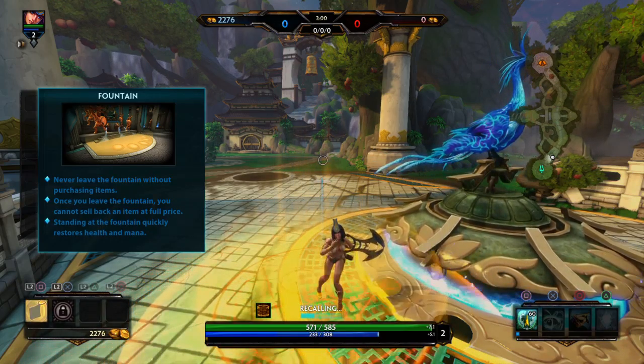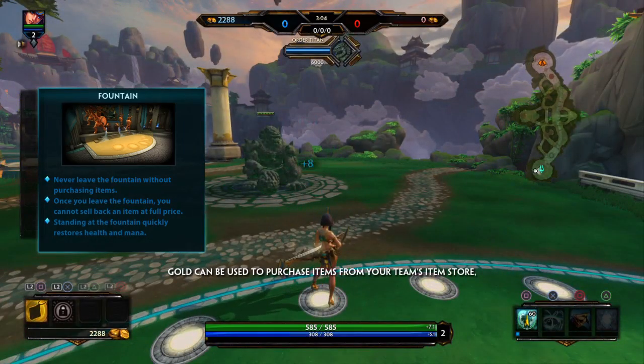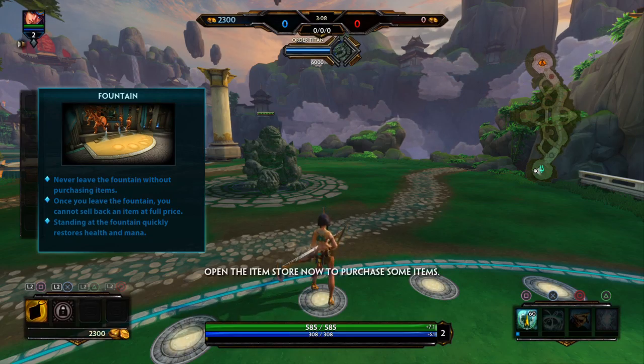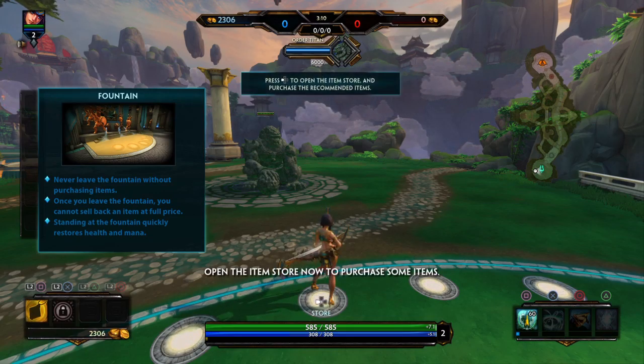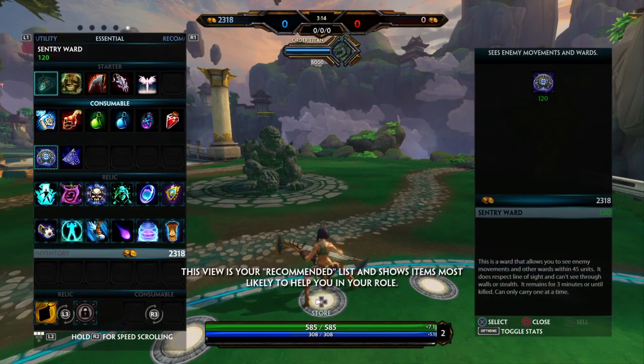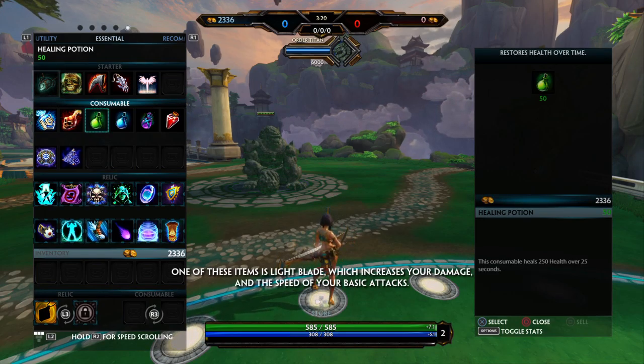The phoenix has fallen. Our defences aren't enough. I must call on help from the gods. Neith, the Egyptian Weaver of Fate. You have arrived just in time. Hurry! Defend the phoenix until it respawns.